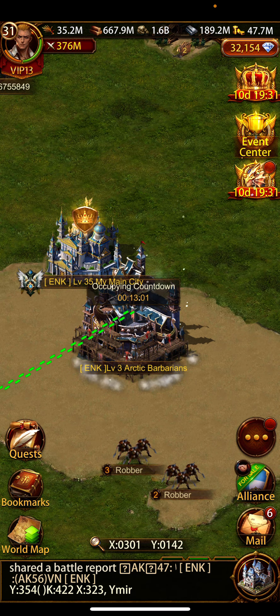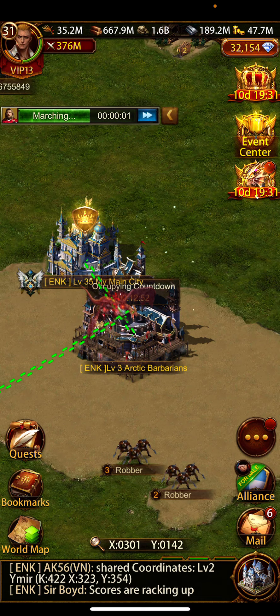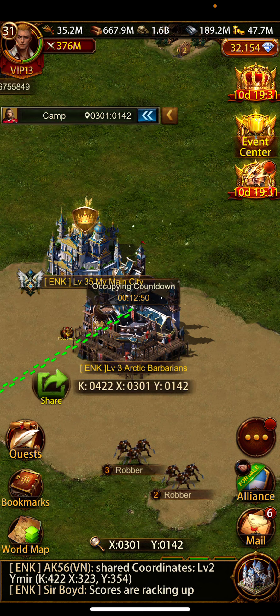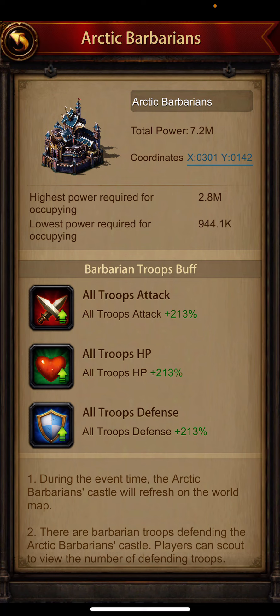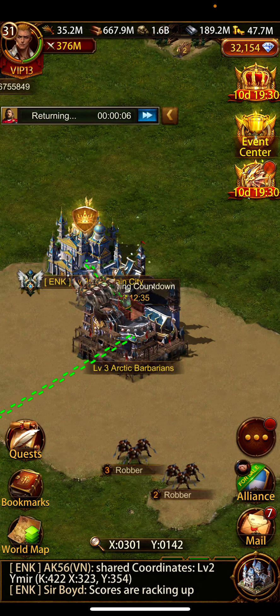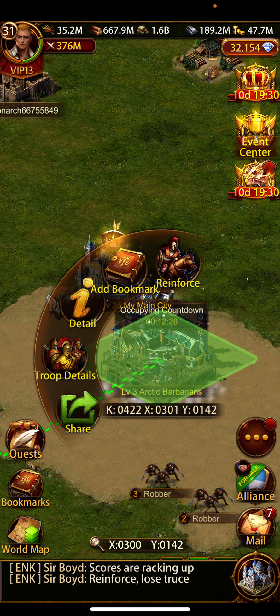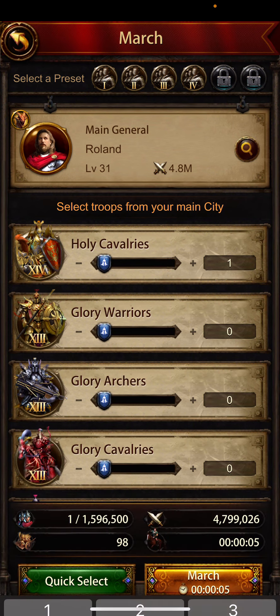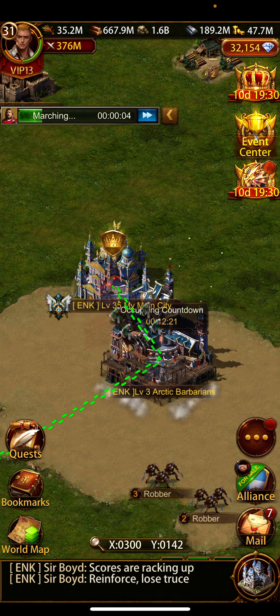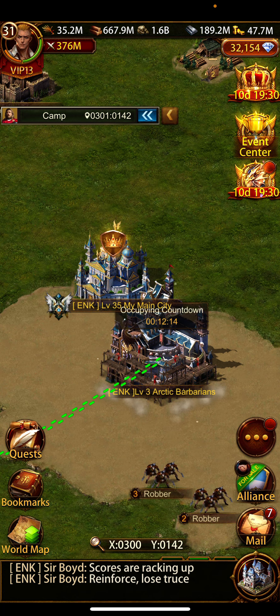The score earning has stopped. So when you first attack this building it starts burning, then you have to reinforce again with high level troops — or whatever you have — because this shows the lowest power required for occupying is 1, and highest power required for occupying is 2.8 million. So if I send just one general which has 4.7 or 4.5 million, that will be enough.